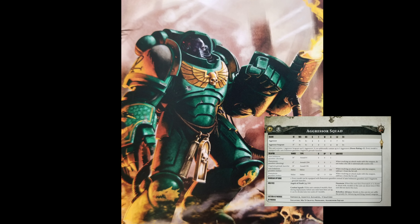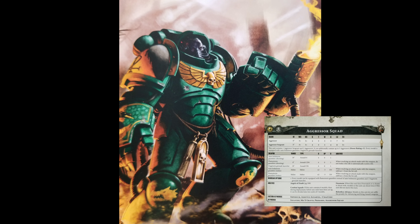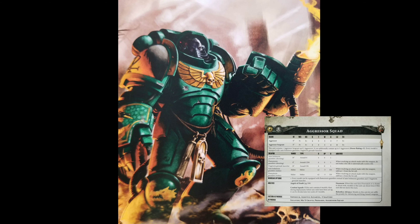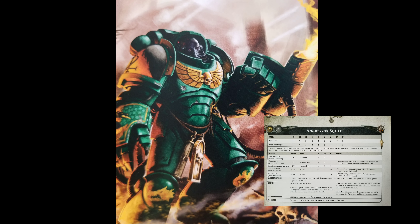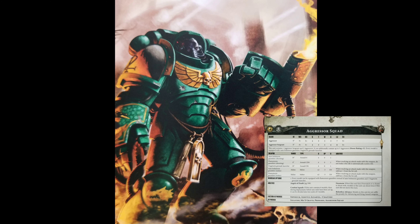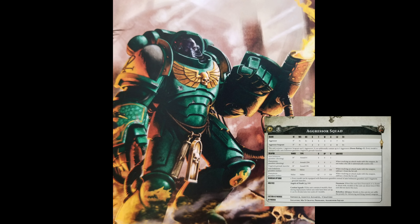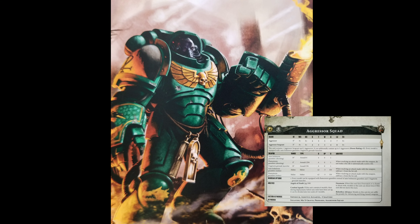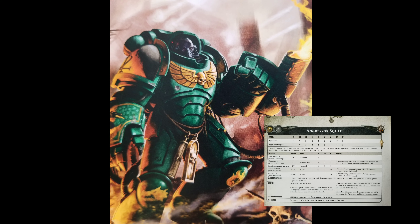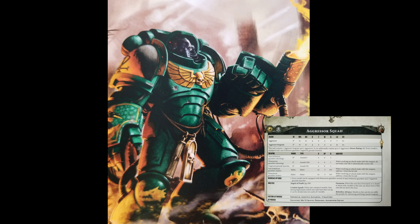Let's go over some of the stats from the Space Marine book. Looking at the Aggressors on the card: they get a 3+ ballistic skill, 3+ weapon skill, strength 4, toughness 5, 3 wounds, 3 attacks, leadership 7, plus a 3+ save, and one extra attack plus extra leadership for the sergeant.